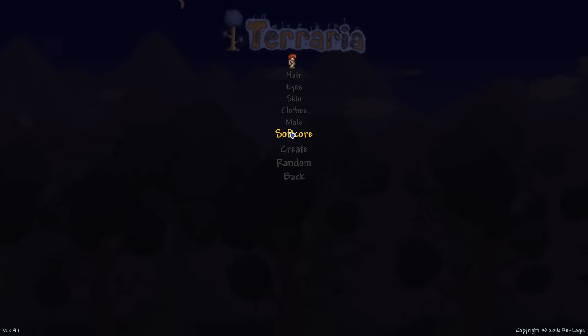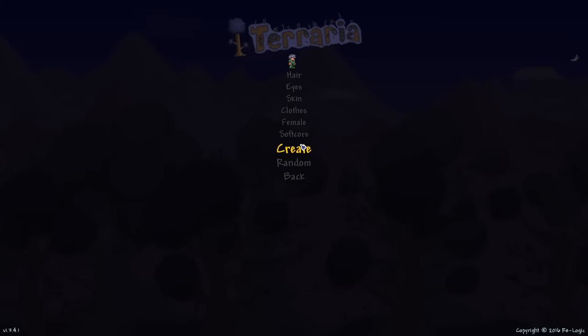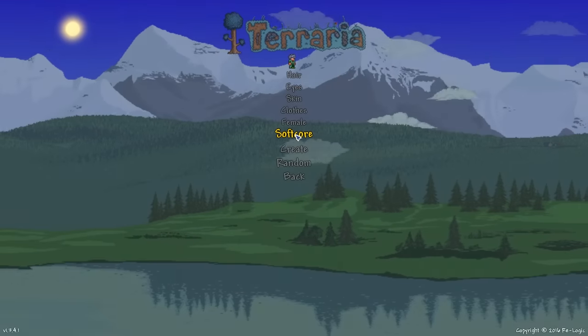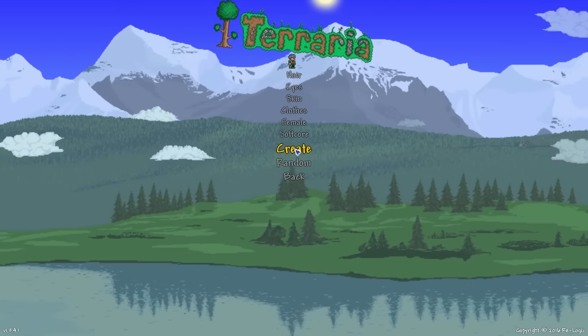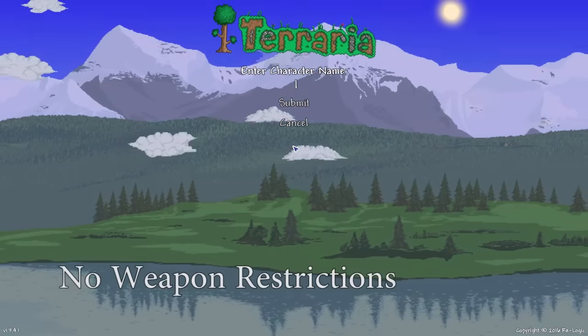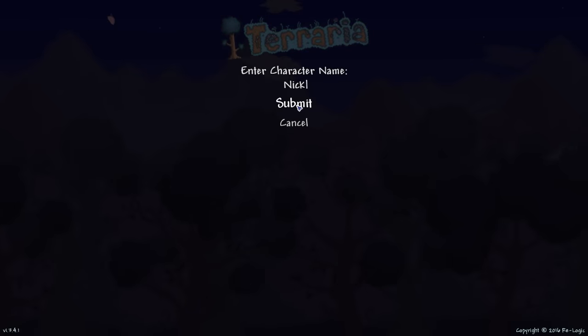His name shall be Nicholas. We'll pretty much randomly generate him - it doesn't matter too much. We'll leave him Softcore. We're going to play on an expert world, so that will make it very interesting. Or just call him Nick for short, because why not? Welcome to the world, Nick.